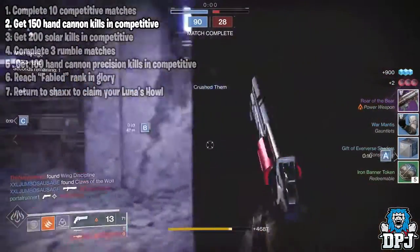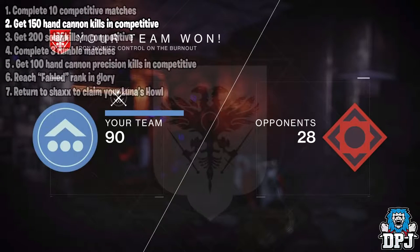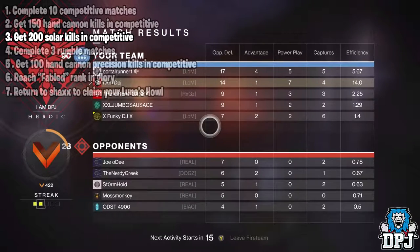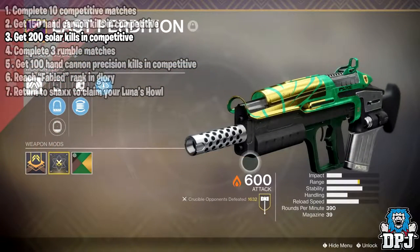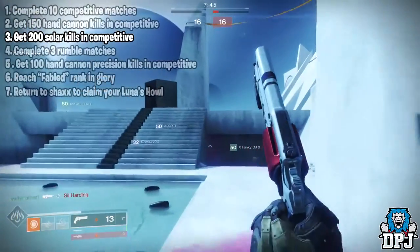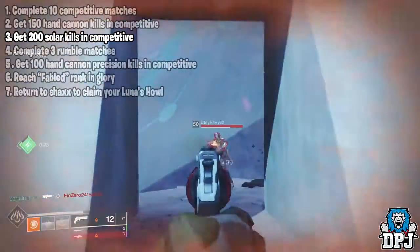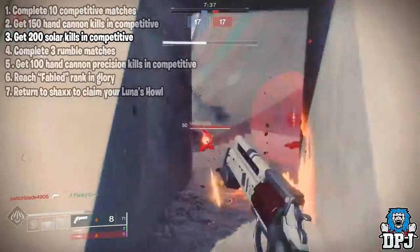150 hand cannon kills is quite a lot for competitive, even if control and clash have been added. So once you have the hand cannon kills out of the way, you now have to get 200 solar kills. These can be weapons or abilities. There are numerous weapons you can use — the Ikelos shotgun seems to be a pretty popular one. Remember with control and clash added into comp, there will be games where you get 20-plus solar kills per game, so although 200 seems like a lot, it truly ain't that bad.